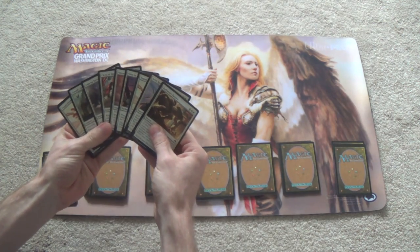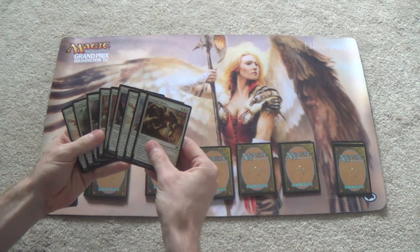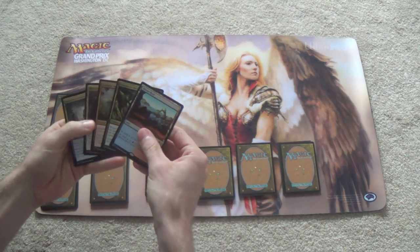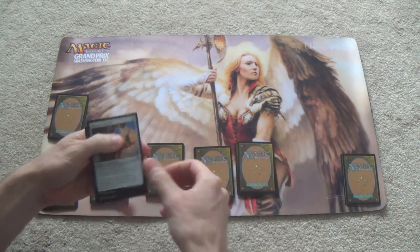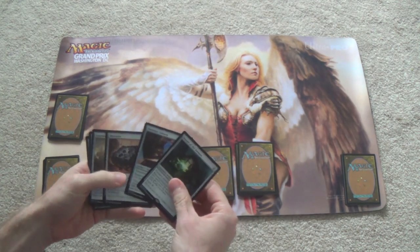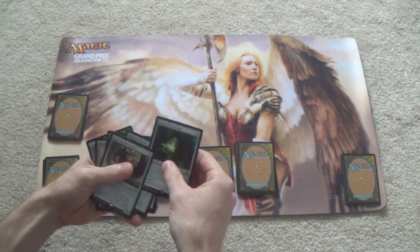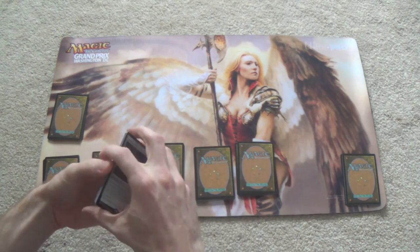If I go mono white I may add more. Advantages to running mono color — obviously consistency. You never will just lose a game to getting color screwed. Disadvantages: you lose the more powerful cards from other colors. None of these work on pretty much any of the combinations, except I might go black-white. As for colorless cards — Sword of the Animist obviously. I don't think my curve is high enough to use Meteorite all that well, although it does serve as removal potentially.